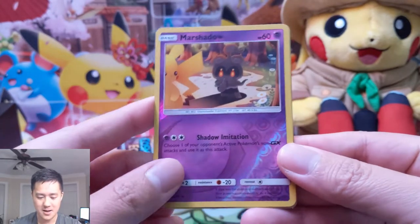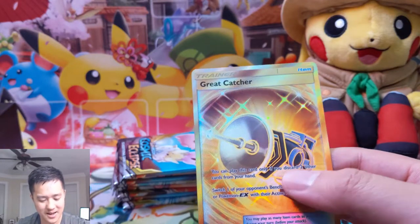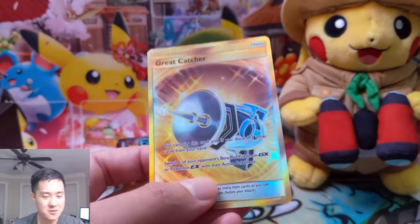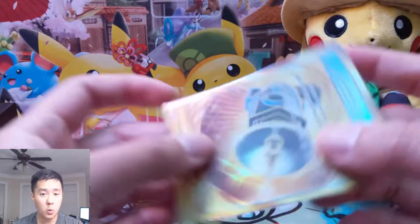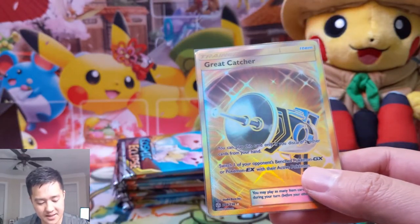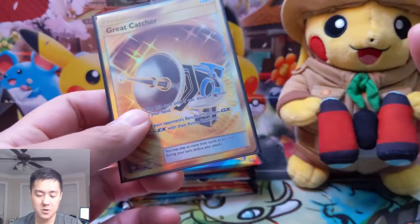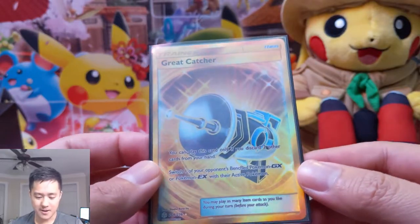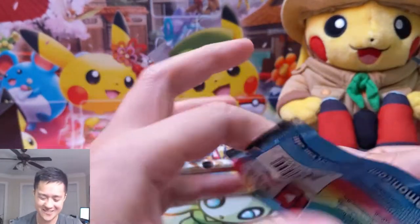Oh, we got something - is that a hyper rare? Oh my gosh, Great Catcher! We were lucky enough to trade for one of these at pre-release and now we got our second Great Catcher. With all the trainers like Lillie and Cynthia where it doesn't matter if you discard, you'll bring your hand size back - and with cards like Mewtwo, Malamar, and Naganadel where you want to discard cards - discarding two cards is almost a bonus. The only thing holding it back right now is the fact there are so many non-GX strategies that are viable, since this only works on EX or GX Pokemon. But other than that, this card is absolutely amazing - what an amazing pull!